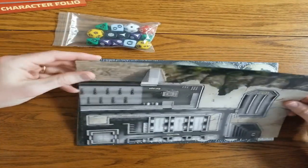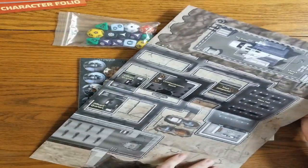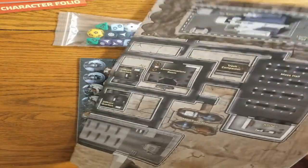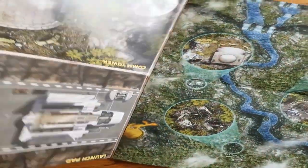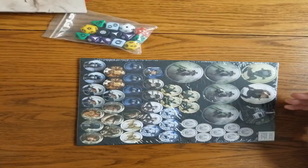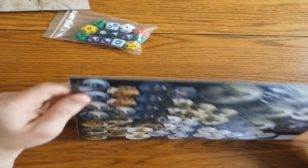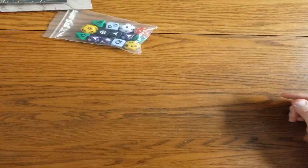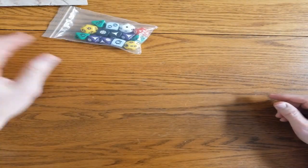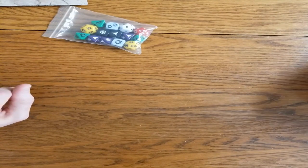And a nice touch — you've got a very cool map to use, double-sided, for different locations in this beginner game. And tokens to use for those maps. Very nice. And that's all that's in the beginner game. Looks like a great beginner set to get you started in play.